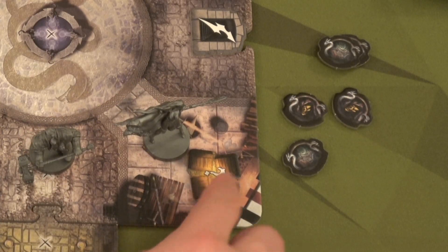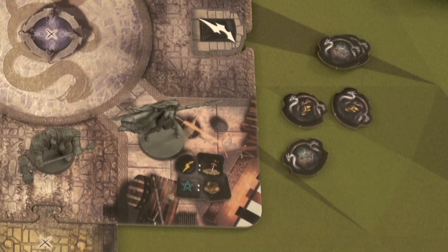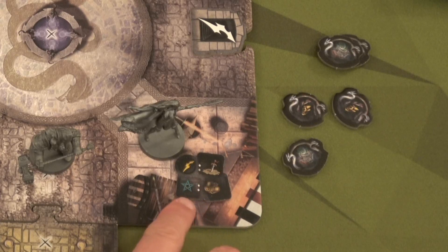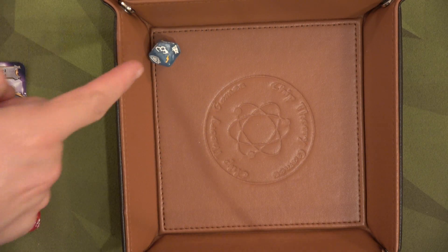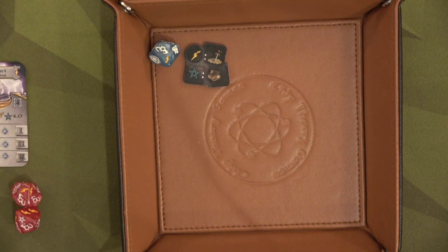She's going to use her action to do a search action — it's the first time you'll see a search. What we're going to do is roll a blue die. If we get a lightning bolt, we get a treasure. If we roll a star, we get a loot token. If we roll neither, we get nothing. And yes — we got a lightning bolt! That means we get another treasure card.